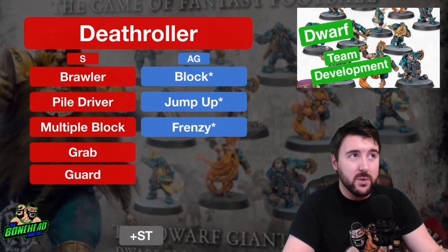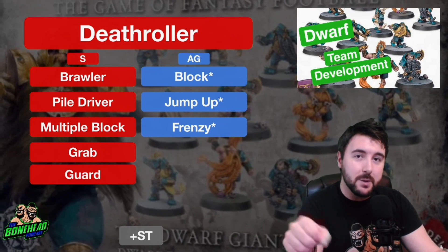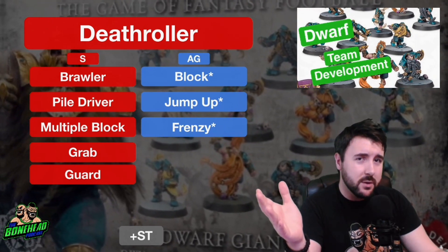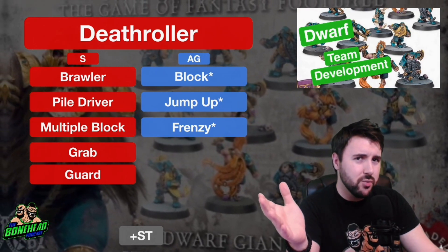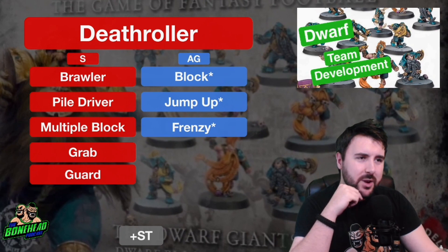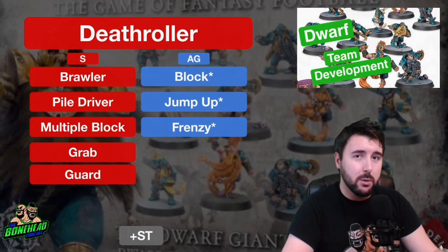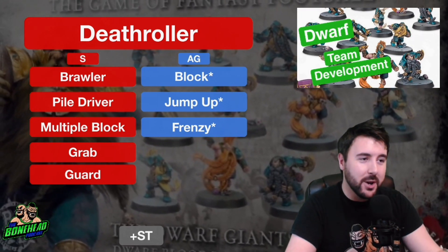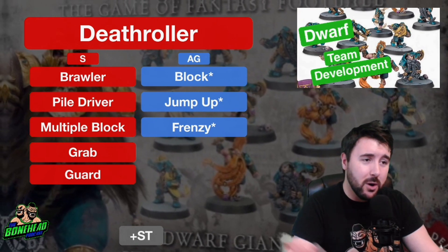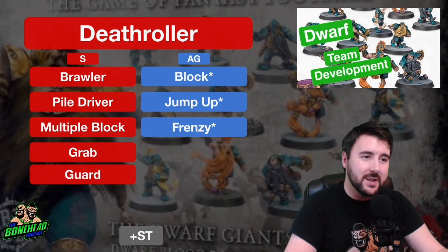Sure, when it's on the ground it's going to struggle to get up again, but it is Movement 4 so you've got the opportunity to blitz one thing. Multiple Block is great — because you are Strength 7, that's two Strength-5 blocks. On a team with Guard pieces next to it, you could be doing two 3-die blocks a turn, which is fantastic. Grab is worth considering. If you can go Mighty Blow +1 and foul at +2, that Death Roller is going to remove whatever it knocks to the ground. Frenzy is also awesome — probably a 3-die block followed by a 2-die block. With Piledriver it just starts destroying stuff. I'd say Piledriver first, then Frenzy. Ultimately the Death Roller is gone at the end of the drive, and Dwarf teams don't often have spare bribes, so go with Piledriver and really make it count.